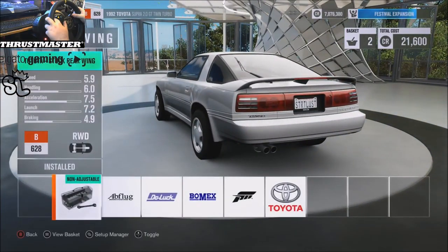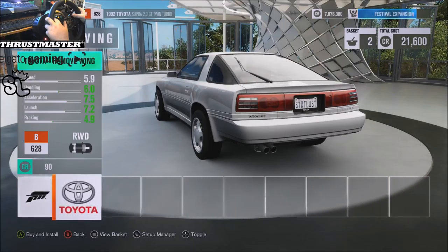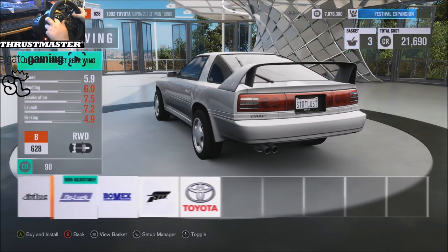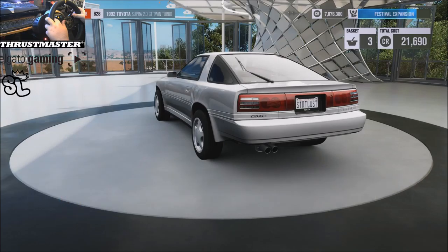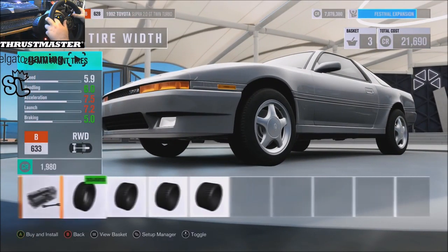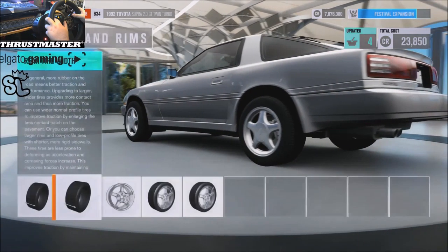Oh my god, this vehicular device. Yeah, we're rocking no wing. Stock tire compound - got the 225s in the front, 255s in the rear. Let's go.